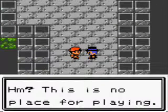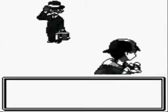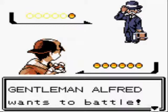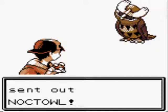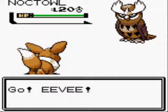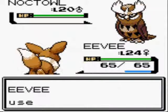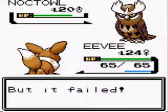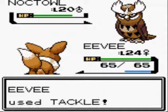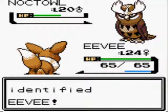A trainer says this is no place for playing, and I say I resent that. Gentleman Alfred wants to battle and sends out a Noctowl — defensive flying type. I'm going to tackle. I would use Shadow Ball, but it's flying slash normal type so it wouldn't do a thing. I could quick attack instead. Noctowl uses Foresight, but I'm not a ghost so okay.